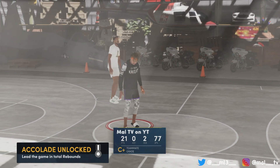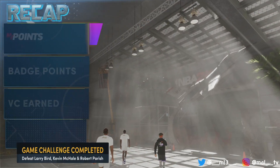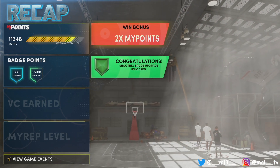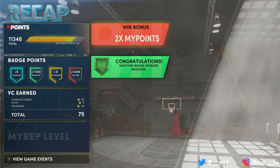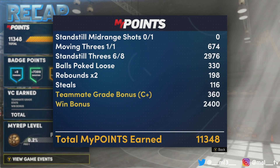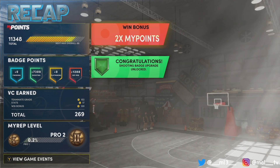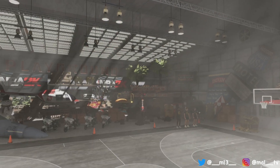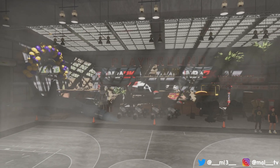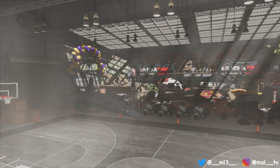You can see the double badge points — I got a shooting badge and these games don't take long. From making six out of eight threes I got 2,976 badge points, so if I went eight for eight I might've gotten around 3,500, which doubles to 7,000. That's a lot of badge points every time. For shooting badges, go up the court, do pullbacks, and most of the time you'll be wide open.